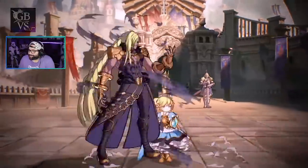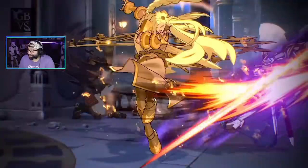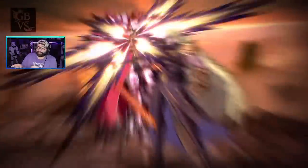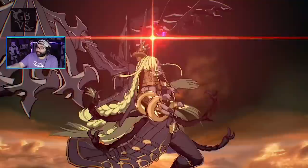He's got a teleport? My god. He's got EX moves out the wazoo — that's really cool. He didn't even have to EX that to combo off of that, though. And he has his barrier. That's new.